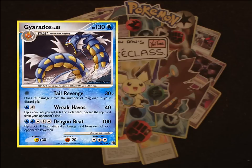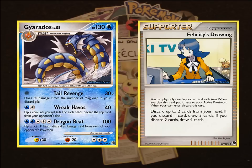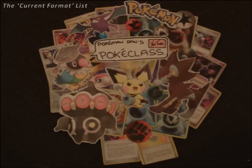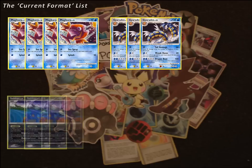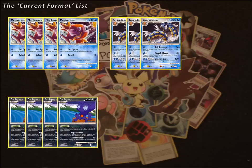Gyarados has been a powerful deck, especially last format, and with Felicity's gone, people didn't think it was quick enough to keep up with the rest. But with the release of Triumphant just around the corner, Gyarados is set to make a comeback. Here's a quick rundown of the pre-Triumphant list. We start with 4 Magikarp and 3 Gyarados - we run more Magikarp because they'll stay in the discard pile for most of the game. Next we have 4 Sableye, the starter of the deck. Putting Sableye as your active first turn means you can grab the Magikarp you need with Pokemon Collector by using Impersonate straight away, and you can use it a few turns in a row if needed.